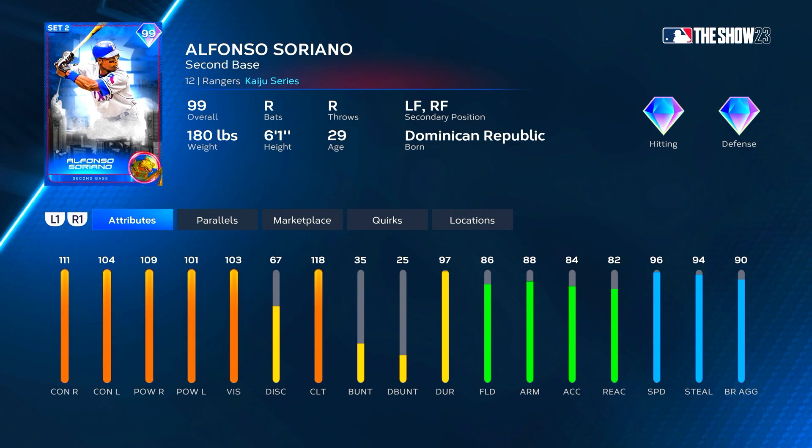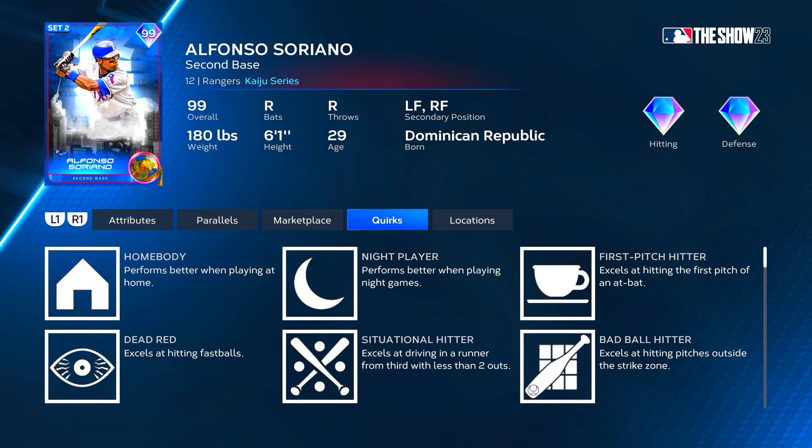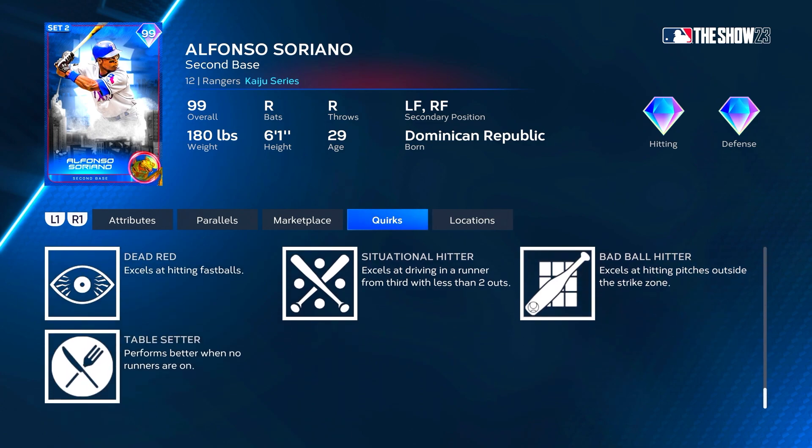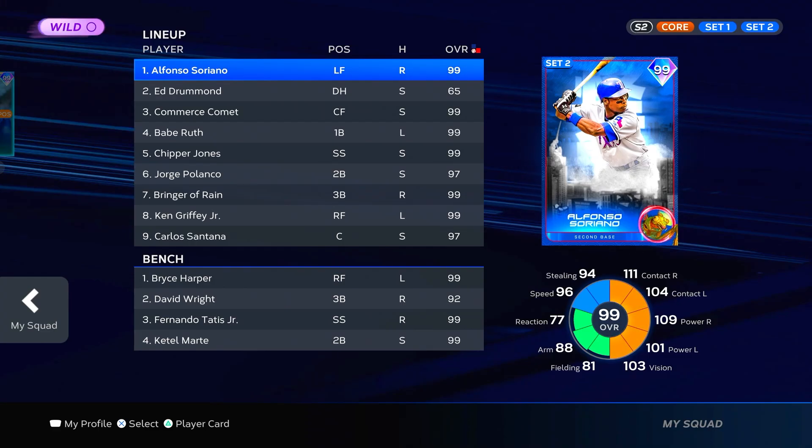At P5 he gets to 116 contact and 114 power versus right, and then 109 contact versus left with 106 power versus left. His clutch goes all the way up to 123, fielding up to 91, arm strength up to 93, reaction up to 87, with speed maxing out at 99. He'll play diamond defense at second at P5 but still gold defense in the outfield. Quirks: homebody, night player, first pitch hitter, dead red, situational hitter, bad ball hitter, and table setter. The only thing he's really missing is unfazed and breaking ball hitter, but besides that he's got all the good quirks.